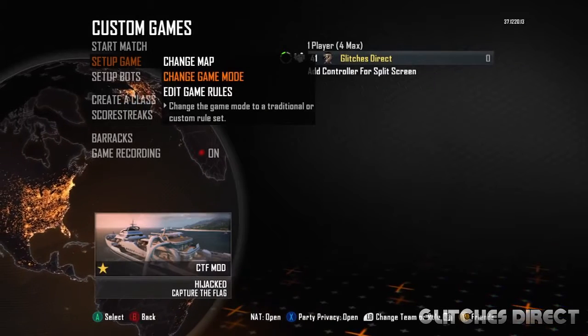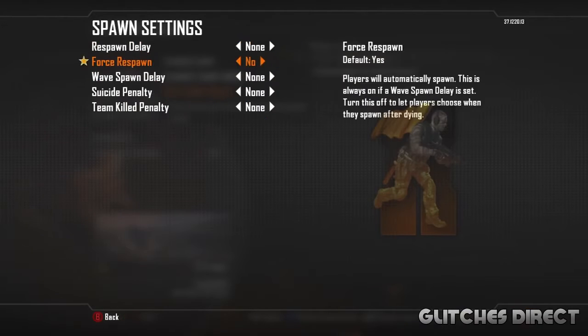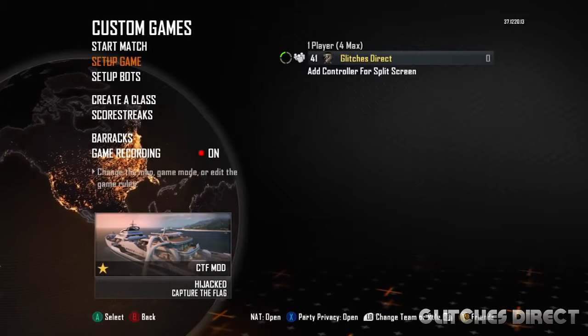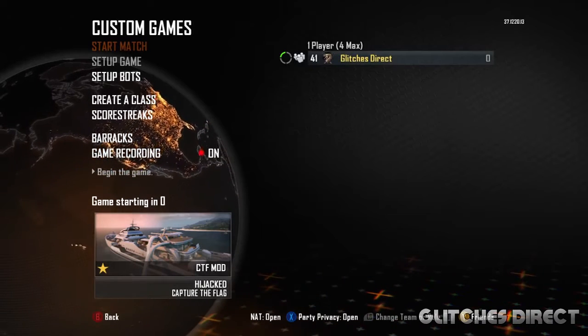You just want to go into custom games and load the mod. Once you've loaded the mod, you want to go into the settings, go into the spawn settings, and just flick this from yes to no. Once you've done that you're ready to go.